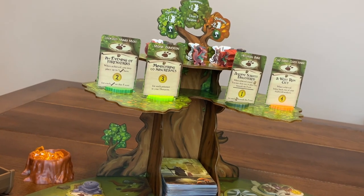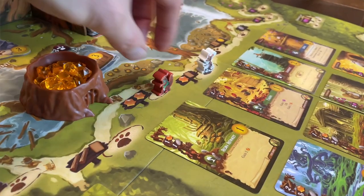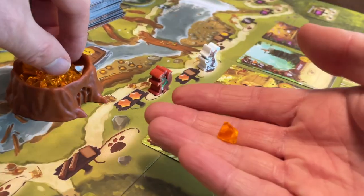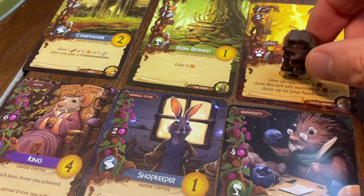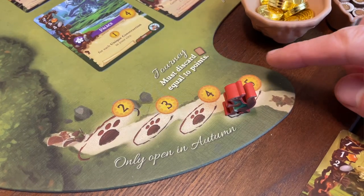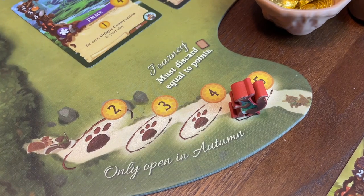And so we see our woodland valley develop through four seasons — sending out workers, gathering resources, exploiting the unique abilities of their constructions and critters to maximise production, and ultimately generating victory points to determine the most successful woodland civilisation.